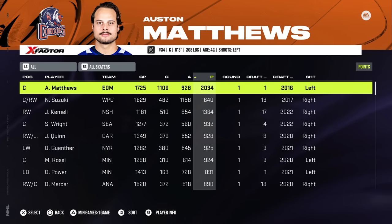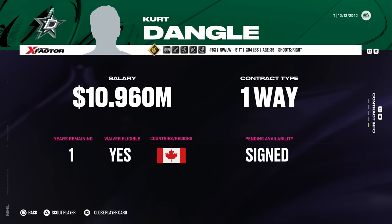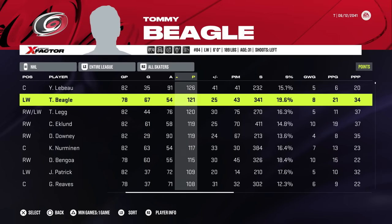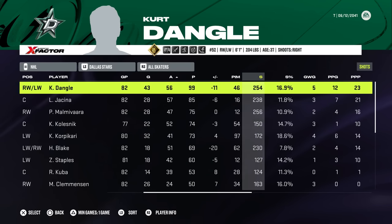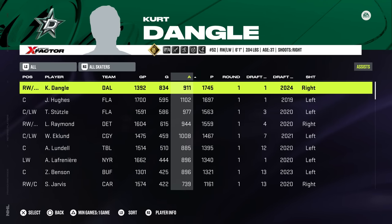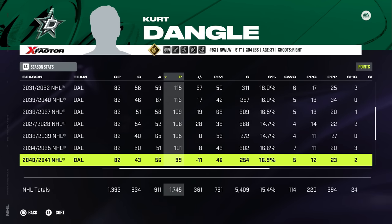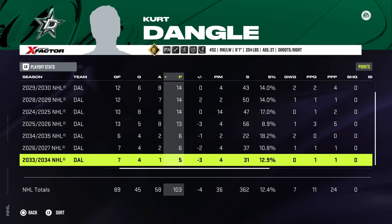A new deal is reached: one year at 11 million. Seventh again! They just keep finishing seventh. Just shy of 100 points — he gets 99 with 43 goals and was a minus-11. The team has not had much success since that line broke up. And he retires — nearly 1,400 games played and 1,745 points. A good career, but retiring at 37 when he still had his X-Factor, all his abilities, and was still in the 90 overall range. Maybe he just had enough of the team's lack of success, and being locked into a deal they wouldn't trade him out of.